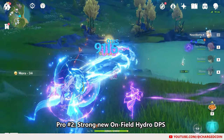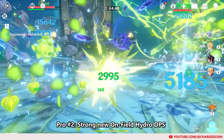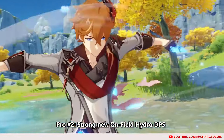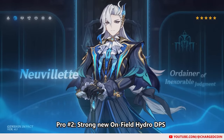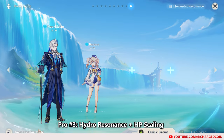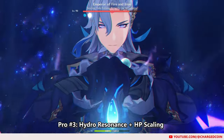Secondly, there hasn't really been many Hydro on-field DPSs. The last one was Ayato, released in 2.5. That said, Ayato wasn't even that strong due to the ICD on his normal attacks, which makes the strongest Hydro DPS Childe, who was released in 1.1. Now in 4.1, we finally have another strong Hydro DPS that doesn't have insanely long cooldowns. Thirdly, being a Hydro character, pairing Neuvillette with another Hydro character like Barbara or Kokomi will activate the Hydro resonance to increase the party's max HP by 25%, thereby increasing Neuvillette's overall damage as well.